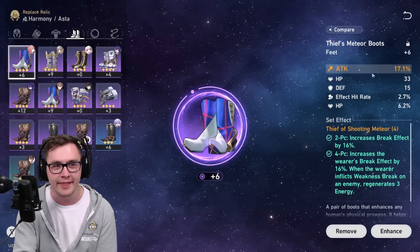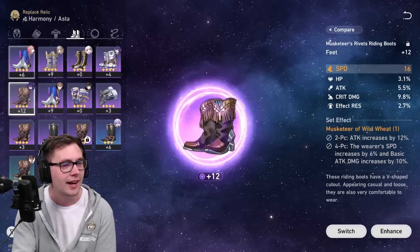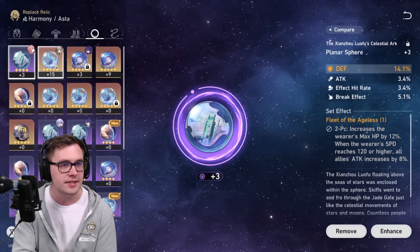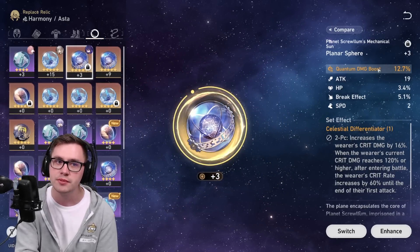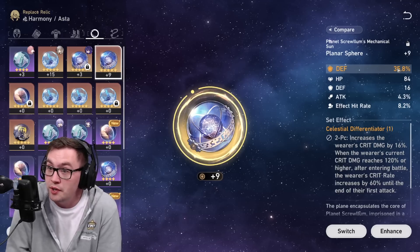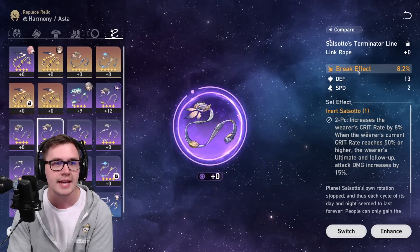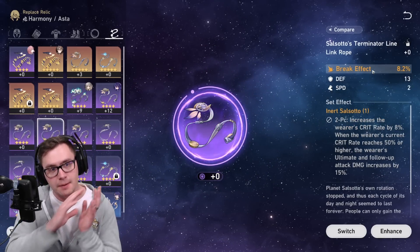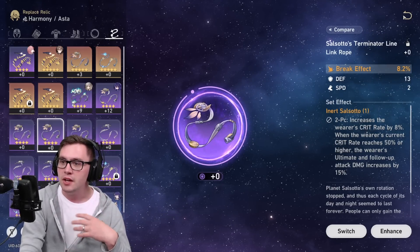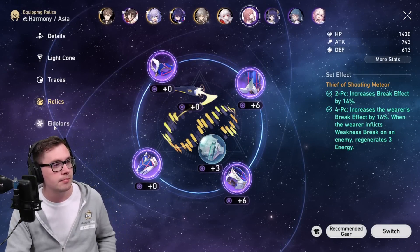For the boots, you probably want a speed boot so that you can cycle through turns as many times as possible. For the sphere, it's typically used for damage boosting, but you could build a tanky piece since I don't believe you can get break effect on the sphere. And then on the link rope, you can get break effect. So chest piece and link rope, you get break effect. All the other pieces, you want speed and break effect, and all of a sudden your character is going to be shredding shields and hitting like a truck — an absolute monster.